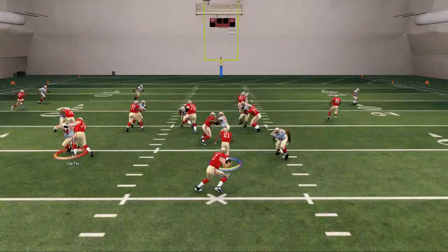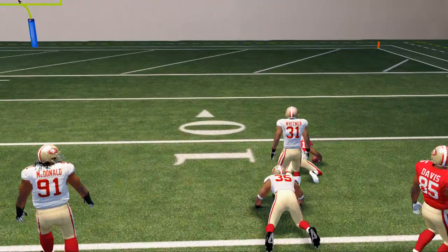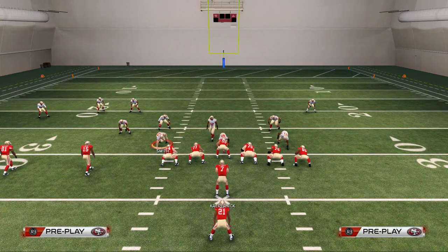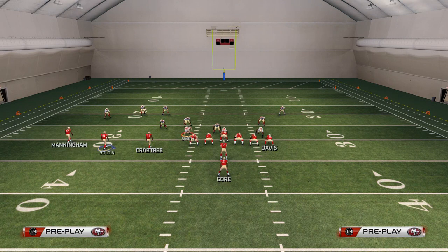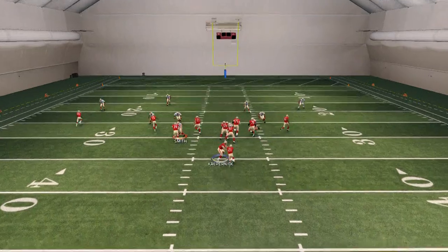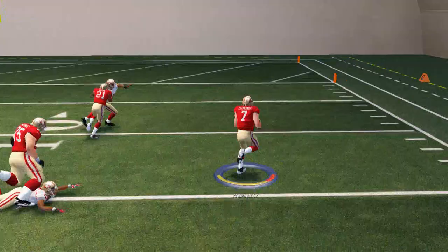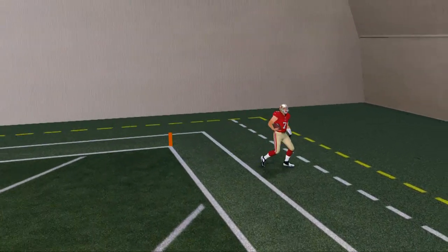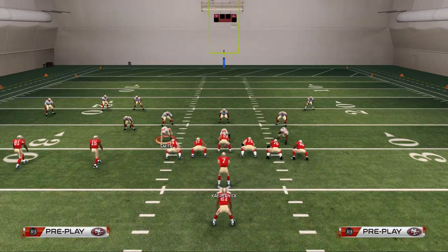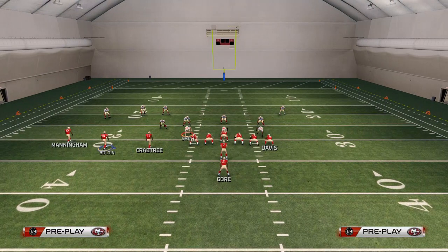We're going to snap it just as if we were running the strong power, but hand it off to the running back more often than not, because a lot of people like to option-play the quarterback. Quick example: if they crash down on the run, that's when you keep it with Kaepernick and get to the outside — that's where the big touchdown runs really occur. You can see this big-play offense developing, setting up from the strong power to the quarterback keeper off the read option.